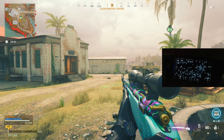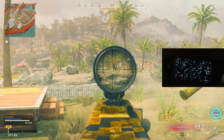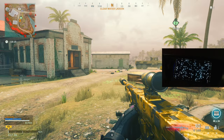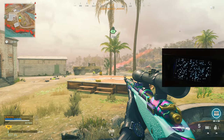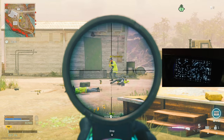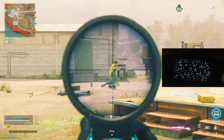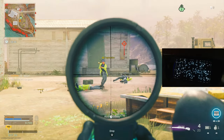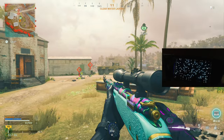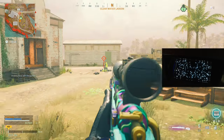Now I'm going to show you it also works with snipers. He dropped me this Kar98. Even with snipers you still get the aim assist - check this out, I'm ADS-ing right on him and you can see it's still pulling. It's not as strong as with an AR, SMG and stuff like that, but it's still the same - you still get the aim assist. When you shoot it stops because I have aim assist set to kick in only while ADS-ing.